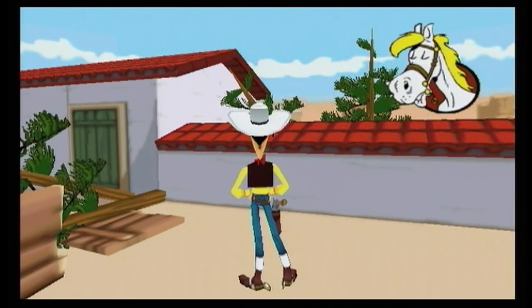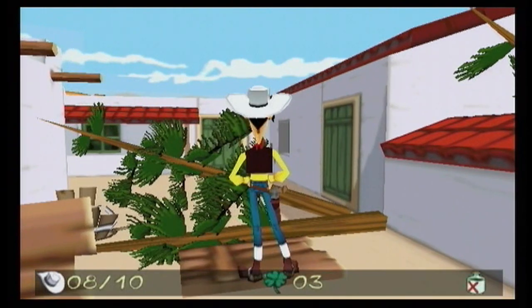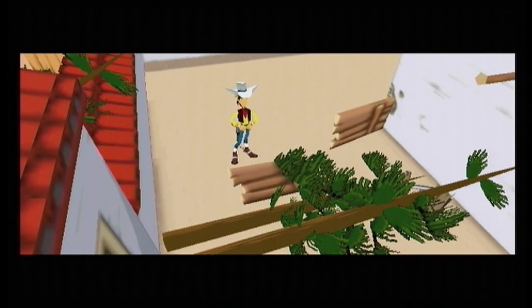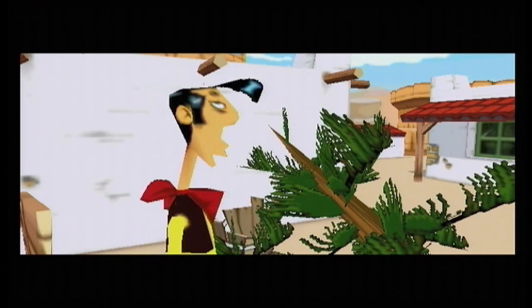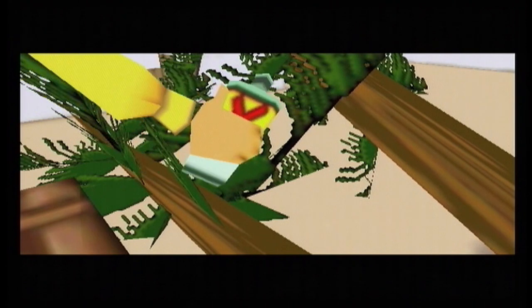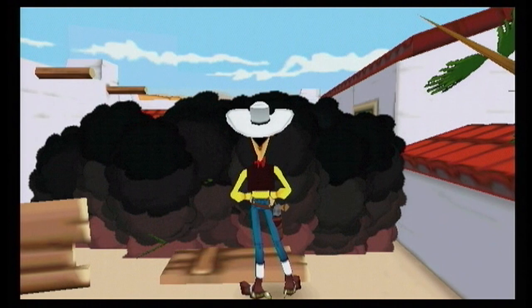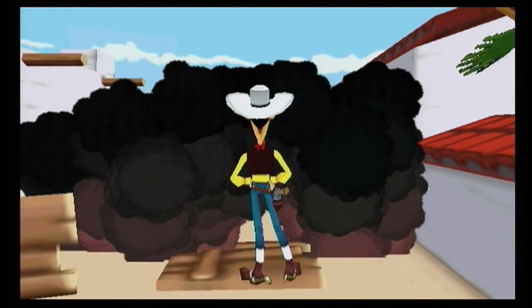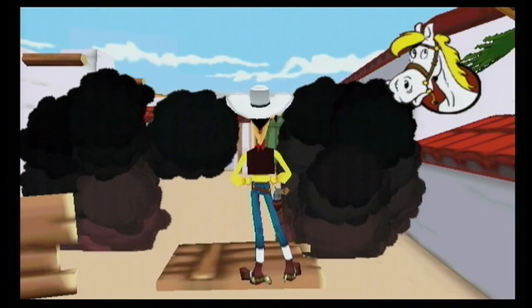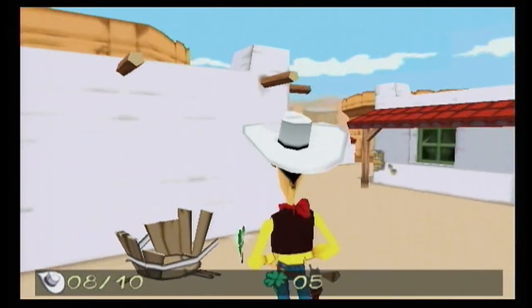How do we get rid of this tree? We'll have to burn it. And here's the first cutscene animation. We should be able to walk through now — that might be strong stuff, that tequila.